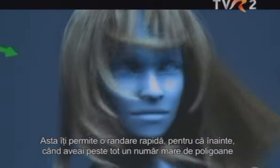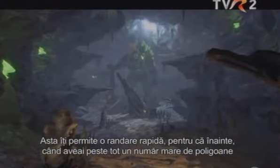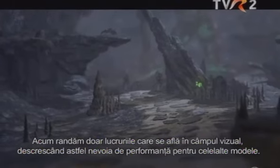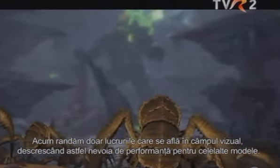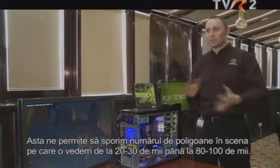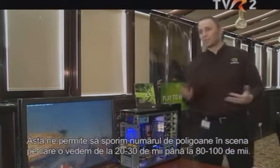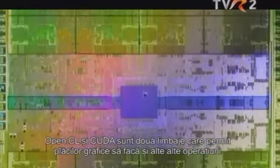Tessellation is applied only to the characters you actually see, which allows the game to run really fast. Before, if you had a large polygon count, it didn't matter whether you were far from or close to a character — it was always rendered. Now, they're rendering only things which are in your field of view. This decreases the performance requirement for other models, and you can get amazing models that weren't possible before — polygon counts increased from 20,000–30,000 up to 80,000 or 100,000.